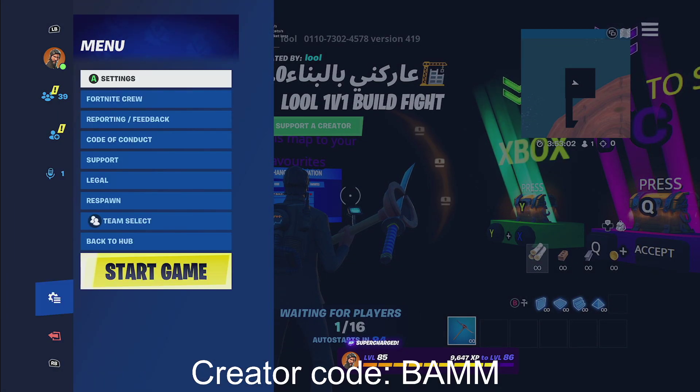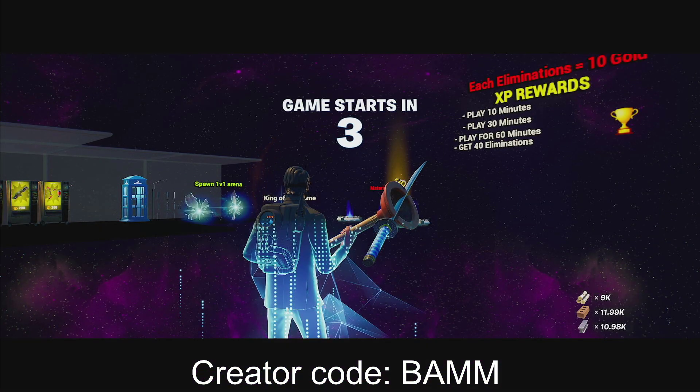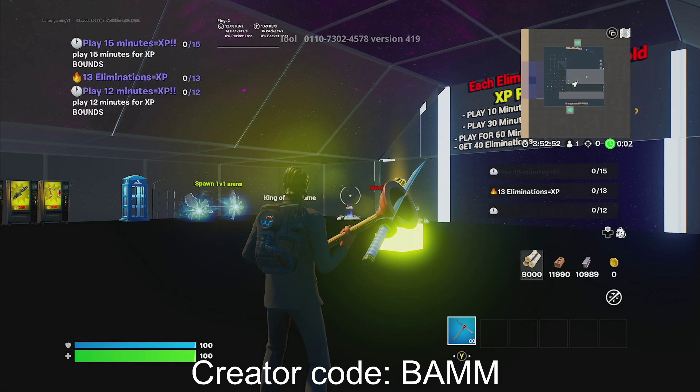Alright, once you guys get into the map, go ahead and click Start Game. By the way, if you guys can, it would mean so much if you go ahead and use creator code B-A-M-M in the item shop. It would help me out so much if you guys can do that.